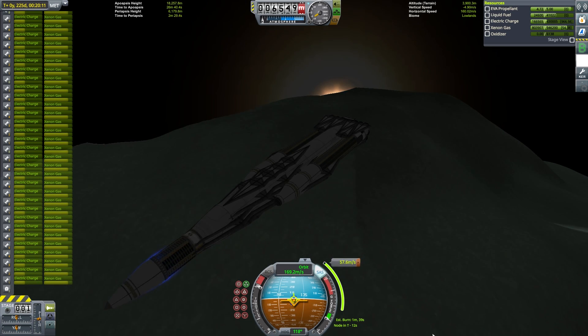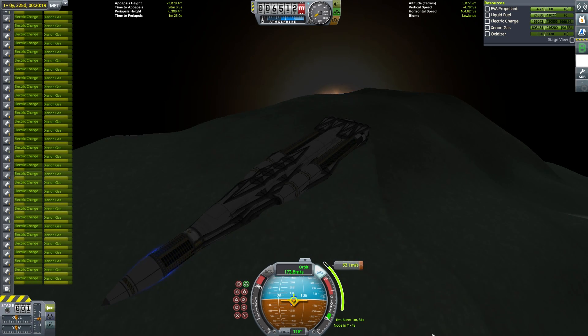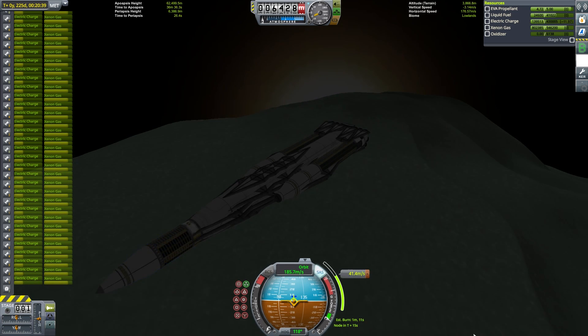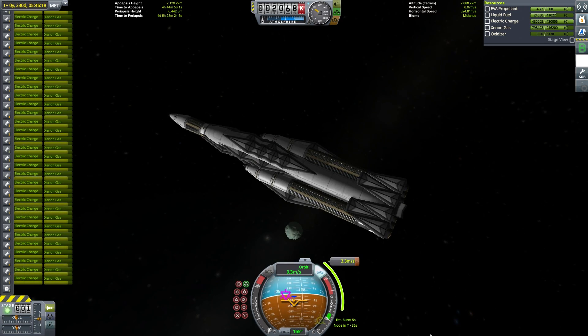To that end, I burned into an elliptical orbit of Minmus with my apoapsis right out at the edge of the sphere of influence, such that I could fix my inclination with as little delta-V as possible. With that done, it was now time to complete the final ejection, which will take us to elliptical Kerbin orbit.